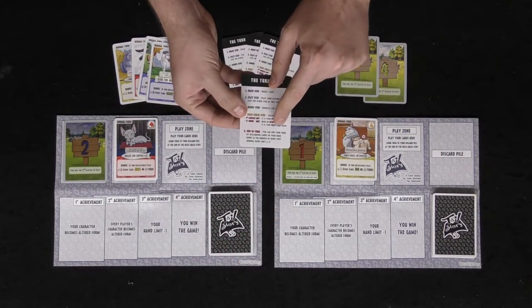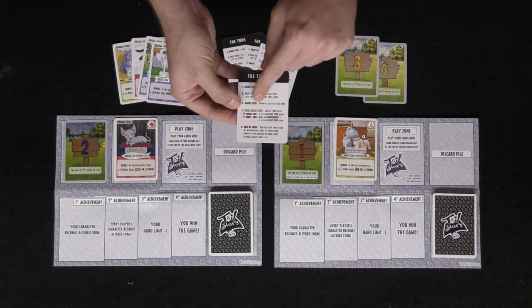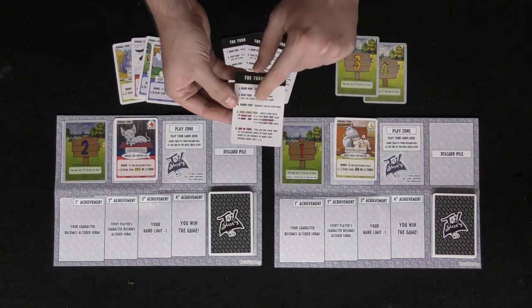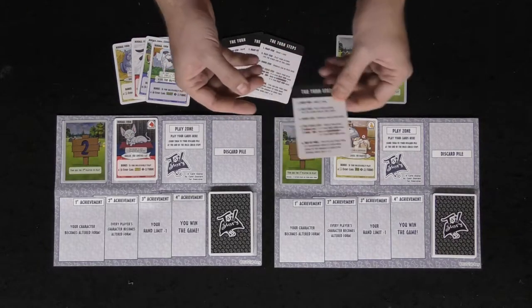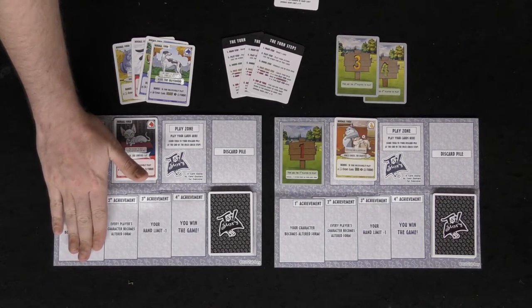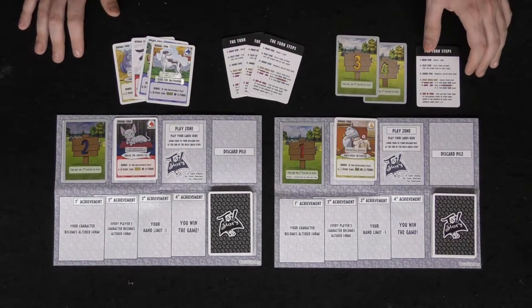If you draw and can't, you follow a set of rules spelled out on the card. At the end of your turn you discard cards in your hand down to your hand limit, but before that you can check your deck — if you have zero cards, you can make an achievement and it is your play step again. By making an achievement, you discard a card from your hand face down and continue the game.